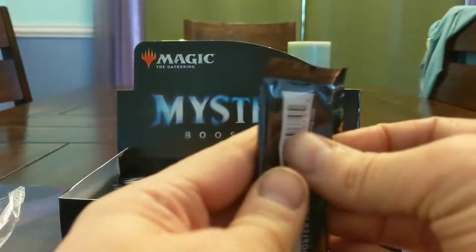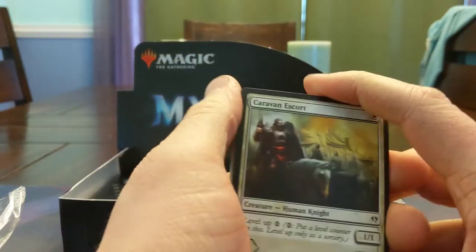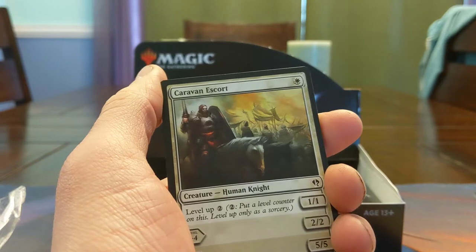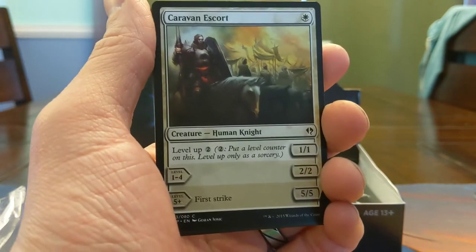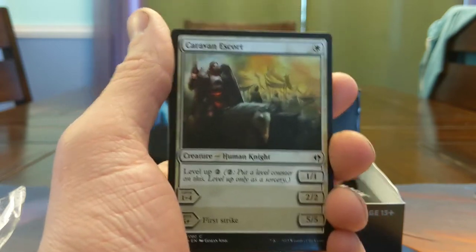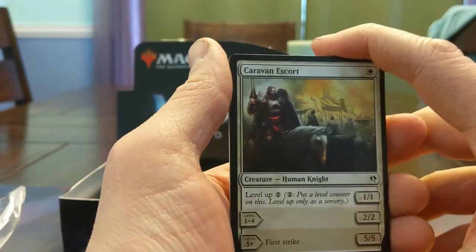I'm going to open one more pack and then I have battery issues with my phone, so I'm going to have to put it on a charger. One more pack — it's going to be hard to top Selvala, it's got to be one of the top 2 or 3 most valuable cards in the whole set. Mana Crypt is the top. Good old Level Up — Caravan Escort. If I sort by market value, Selvala is the third most valuable card, Bloom Tender just over that.